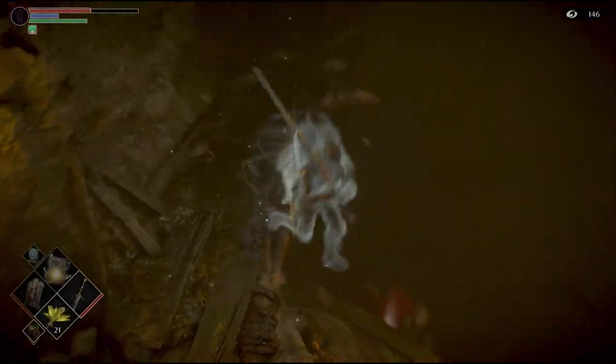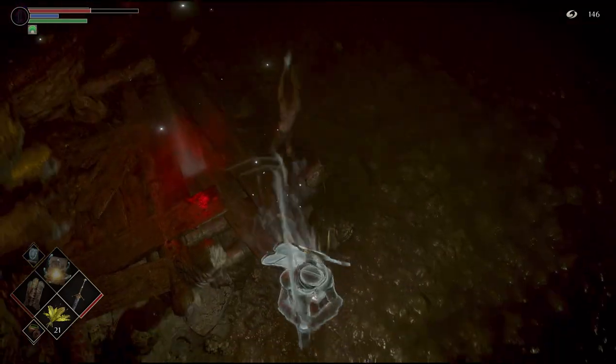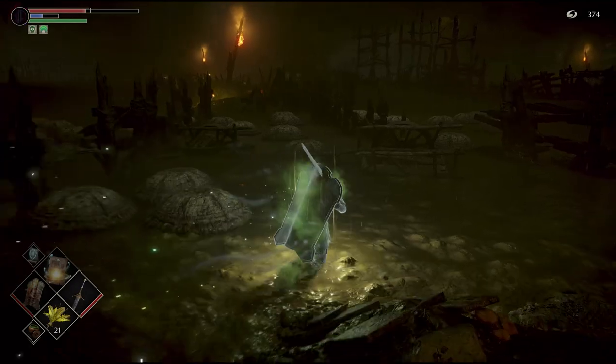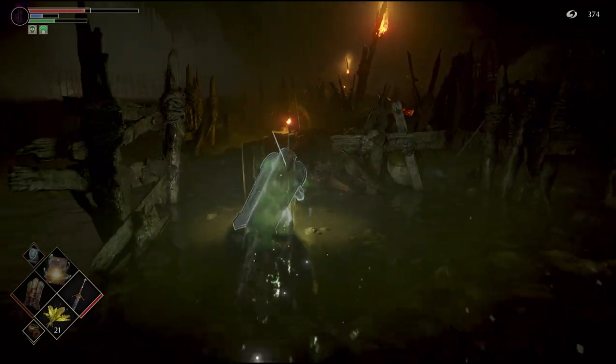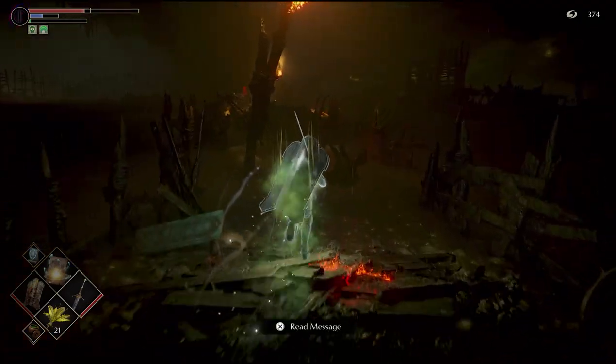The first thing you do is go to the Swamp of Sorrow, follow the path until you drop down in the swamp, and keep walking in a straight line. Make sure you have some healing items and things to cure poison. A cool thing about this level is that both the black phantom and the primeval demon are in the same area, very close to each other, so you won't have to travel through multiple areas.